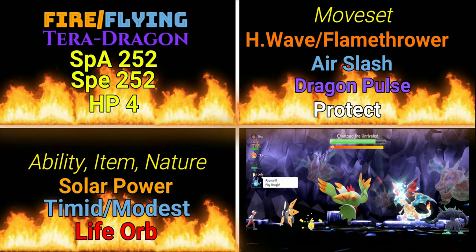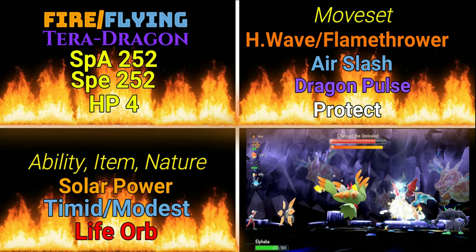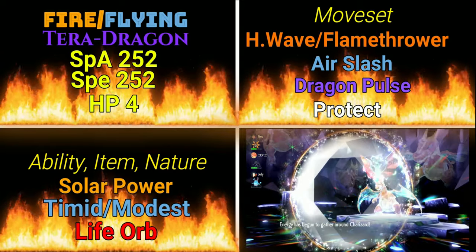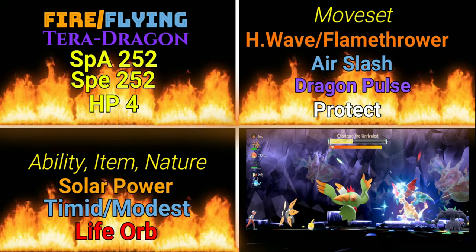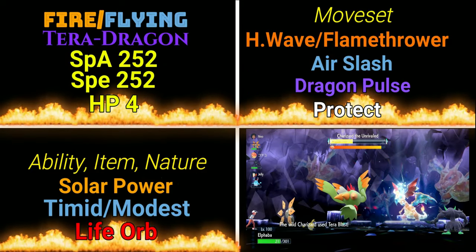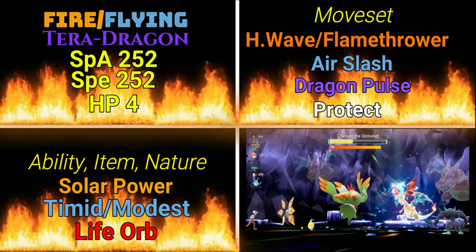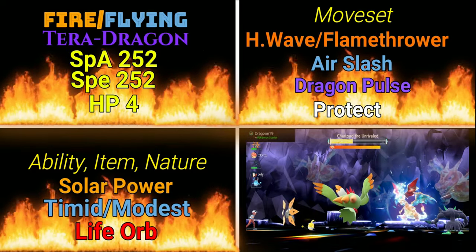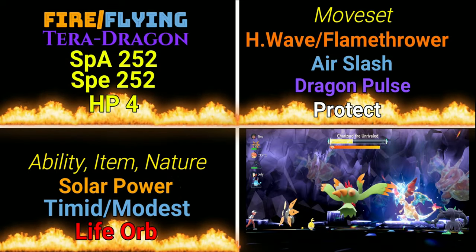The next Terra Type on the next build is going to be the Dragon Type. This is the typing you get when you catch the Charizard in the 7-Star Raids right now, so that's why I'm including it. I'm not a huge fan of this one — it's still viable, but there are so many different fairies out there that can come in and destroy the Dragon Typing that it's not usually a go-to for me, even though I love Dragon Typing. The EVs are very similar to the last one: 252 in Special Attack and Speed.